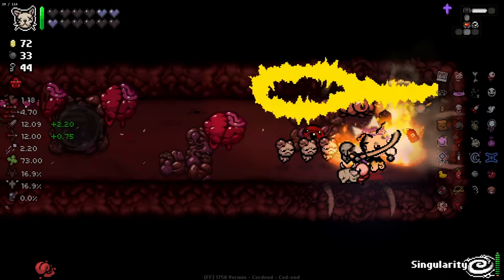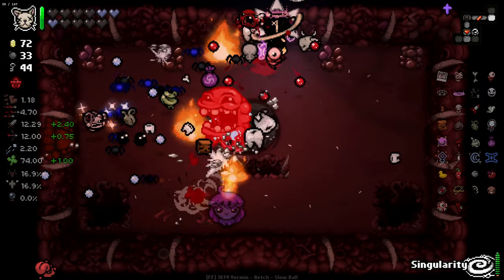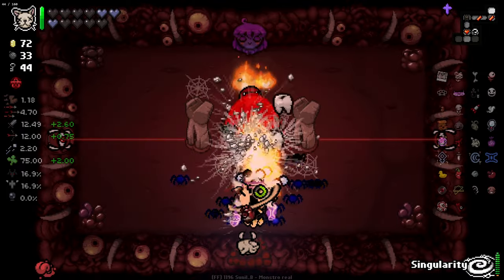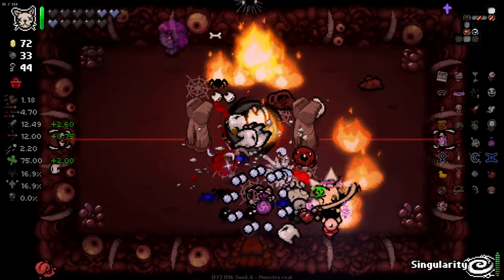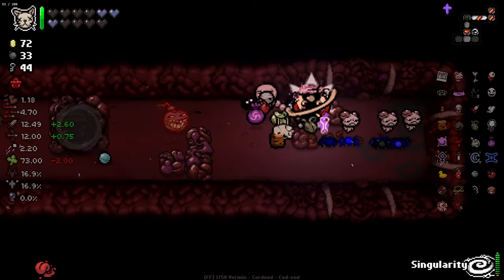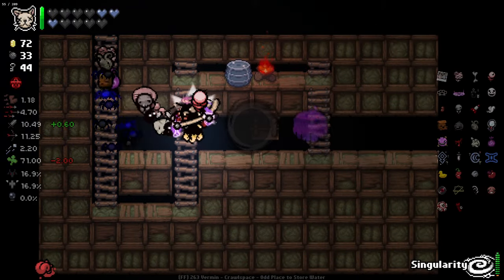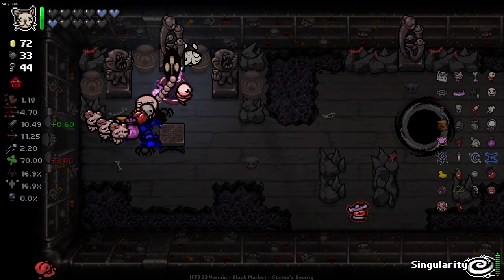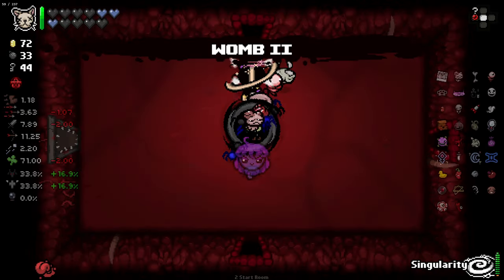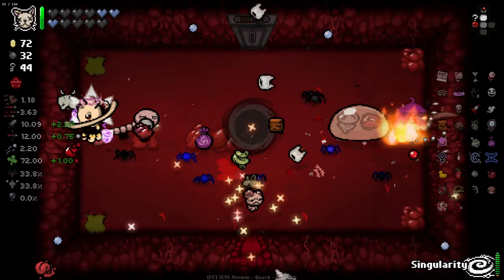This is a pretty horrible room, so I'm just going to get out of here while I can. That had to be the wrong way. Do you know what? Maybe I will just take the Satan fight rather than going to Cathedral, because I don't want to lose all my luck - I don't want to backtrack that far. I might just give myself a negative and go this way. Wait - I was thinking I was on the wrong womb for some reason. That's fine. Yeah, I was thinking I was on a different level of the womb.